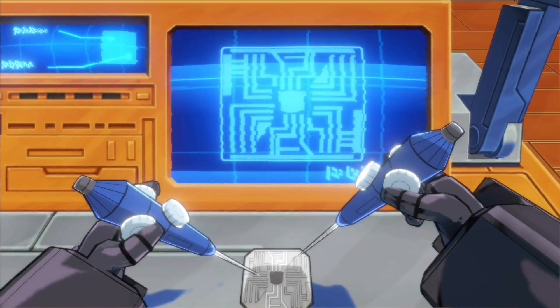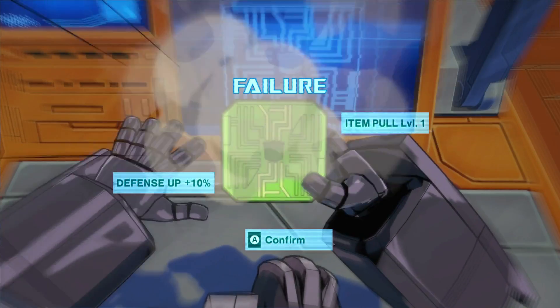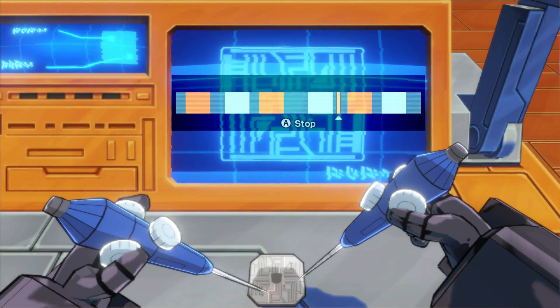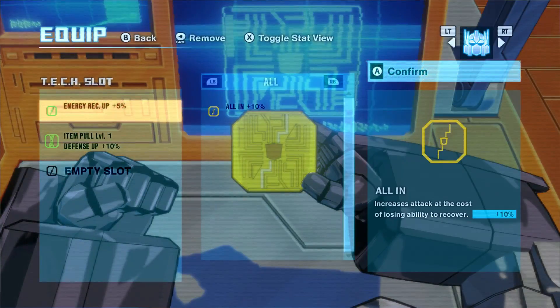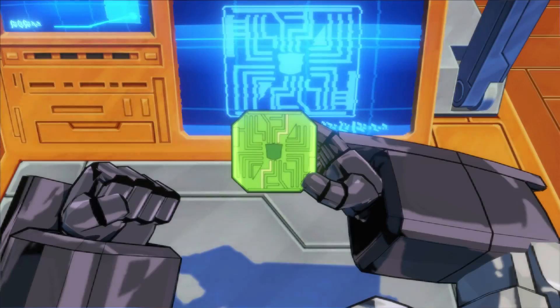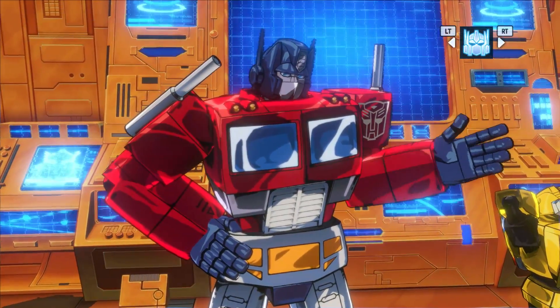We can try a rare one, which is a lot harder to get. Damn it, something went wrong - Item Pull and Defense Down, though. For a failure, that's not too bad. We'll live on the edge for this one. Come on, give us the good one. Gold one! All In? What does All In do? It increases attack at the cost of losing the ability to recover. I'm not going to equip that. I want one more though - this is legendary! Robot Speed Up. That'll be good - it just increases the speed. I'll do that. Who knows? That might be the difference.